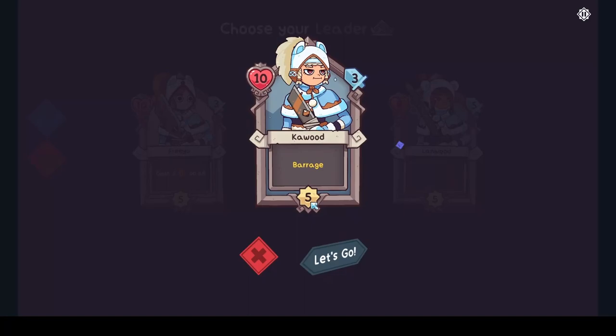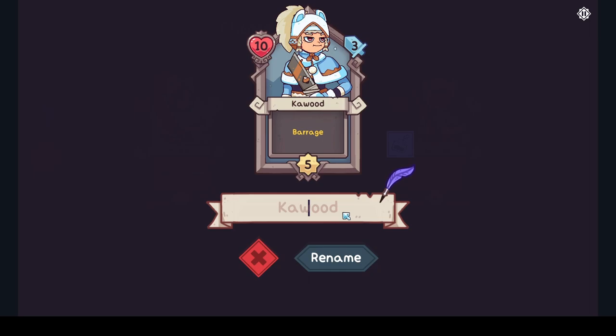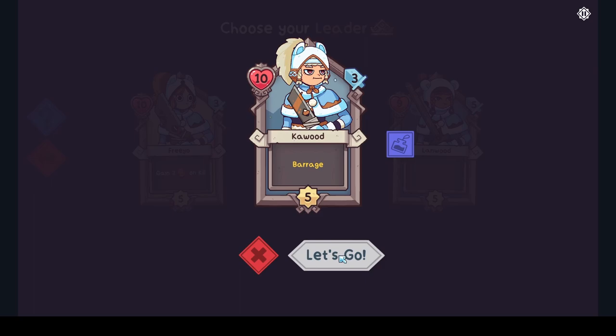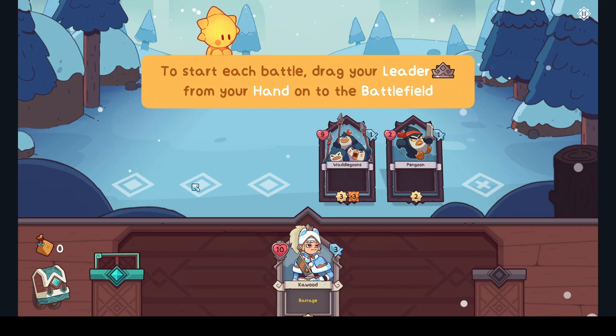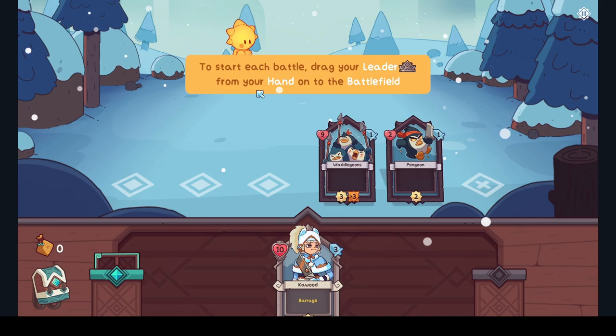Choose your leader. There's the name — K-Wood, that's fine. Let's go! Come on K-Wood, let's do it — the first battle. The Waddle Goons. To start each battle, drag your leader from your hand to the battlefield. Barrage hits all in the row — bam, great!